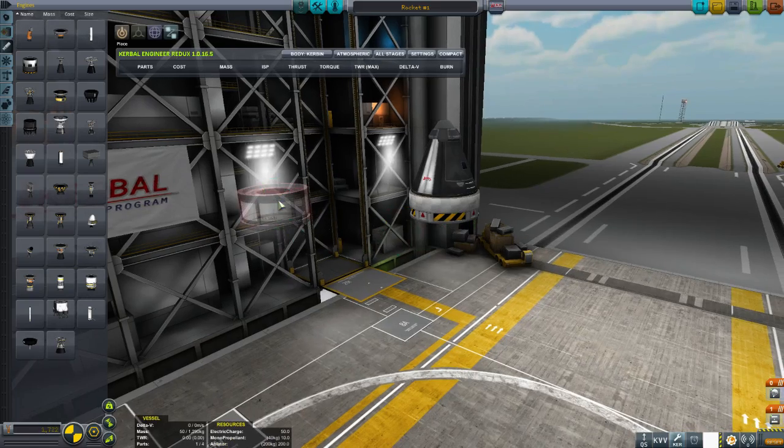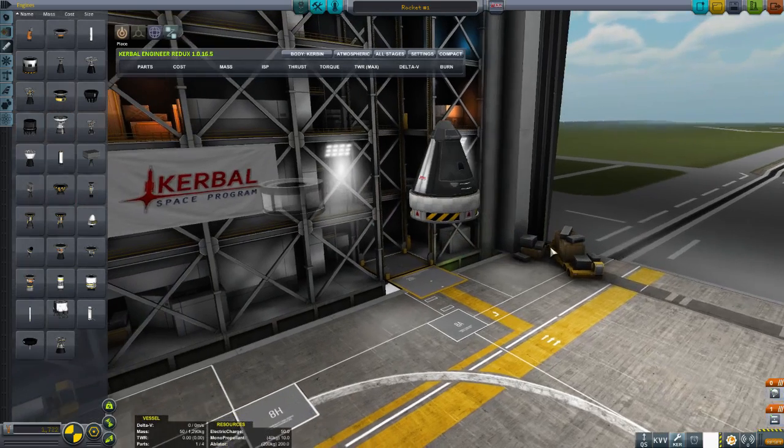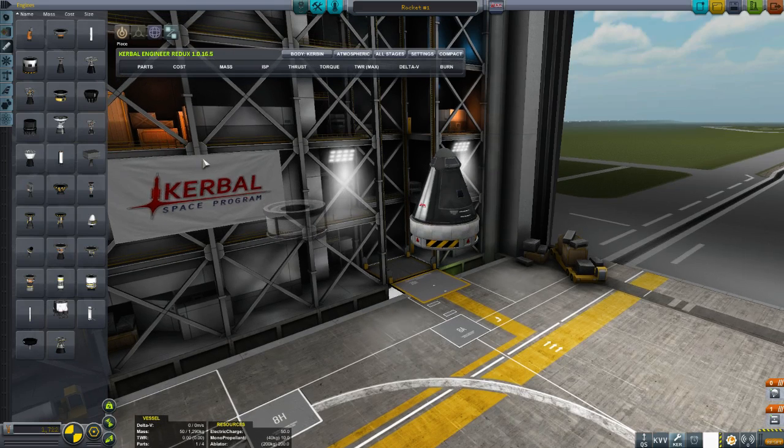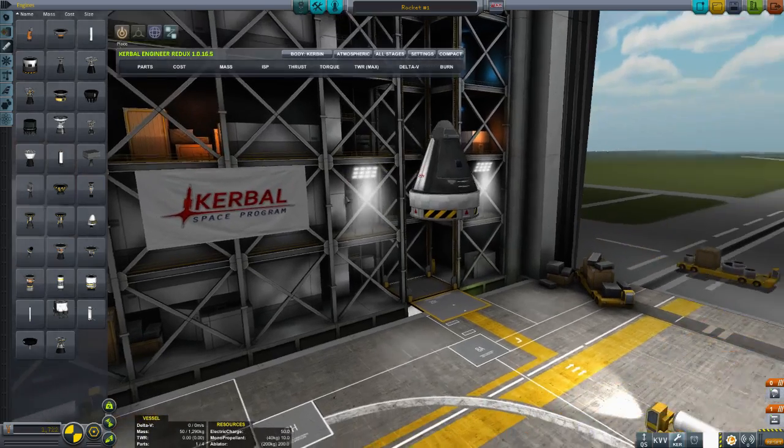We've got our payload — this is what we want to lift to orbit. What we need to get to orbit is a thrust-to-weight greater than 1 and also a delta-V of around 4,000. There are people that have done it in the 3,500–3,600 range. I like 4,000 — it's a nice round number and it gives me room to screw up, which is going to happen a fair bit in this game.